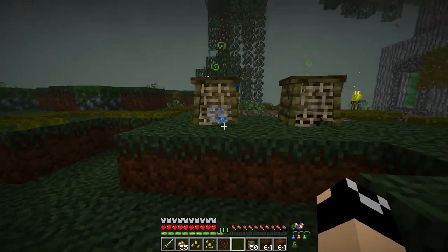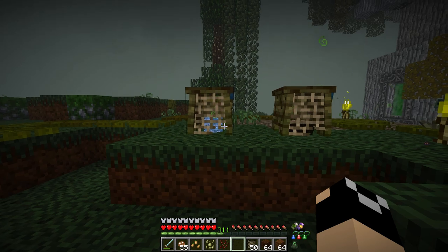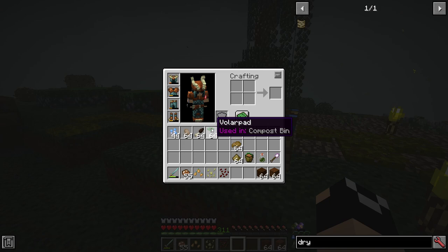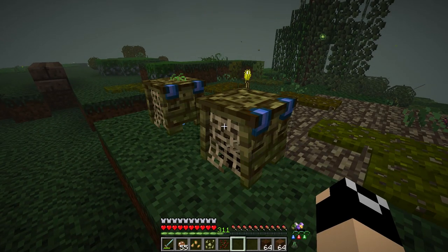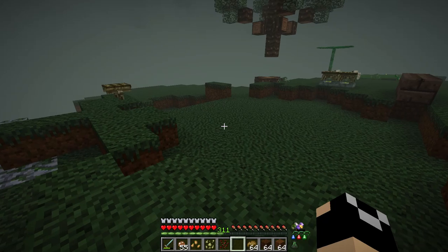You can mix and match items — dry bark, bulb cap mushrooms, cardinal flowers, volar pads, just a mix of things. An easy way to tell if something can be composted is it will say 'used in compost bin.' Most plant-based materials and some mob-based materials can be composted. Once composting is done, left-click to open the bin, right-click to pull your compost out — and this compost is the key to farming in the Betweenlands.